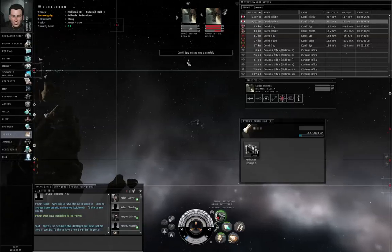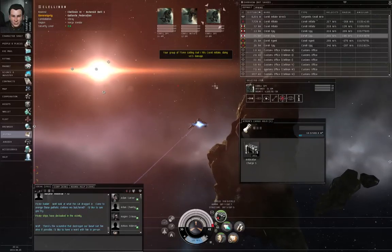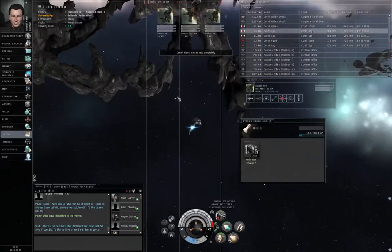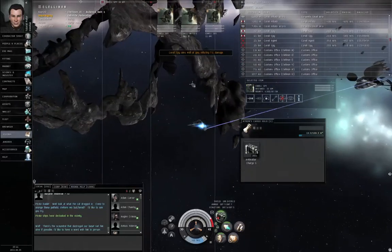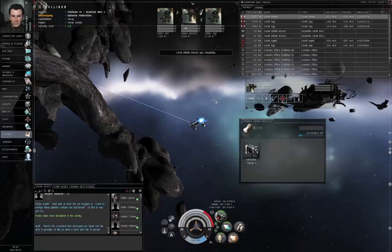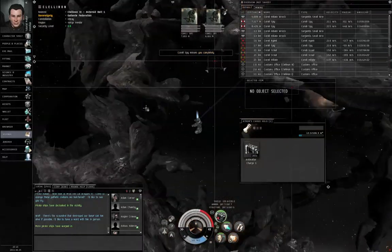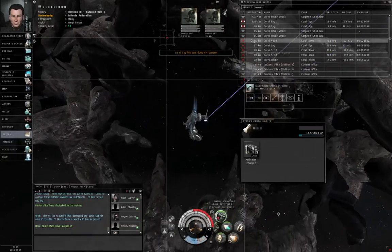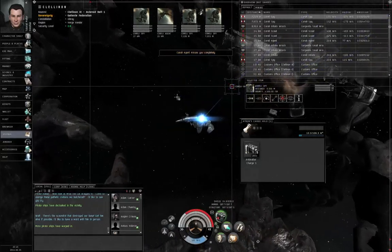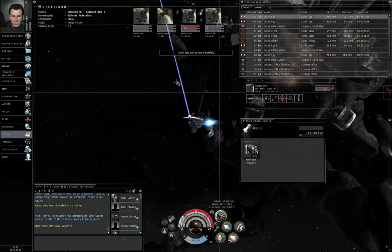More enemies have shown up. Let me double-click in that direction and change targets. I'm using F1 to turn on the guns, and if they're already on, F1 will turn them off — or rather, activate and deactivate. I'm not actually offlining them, as the game defines offline.